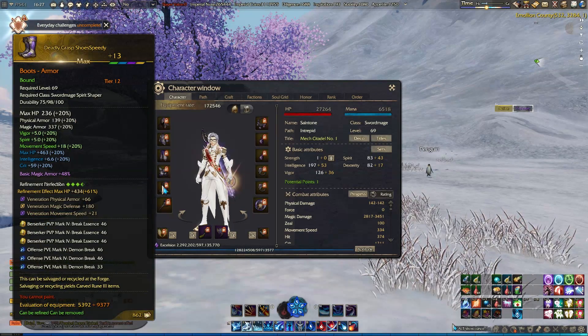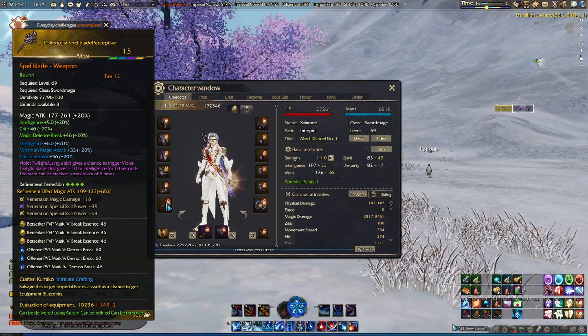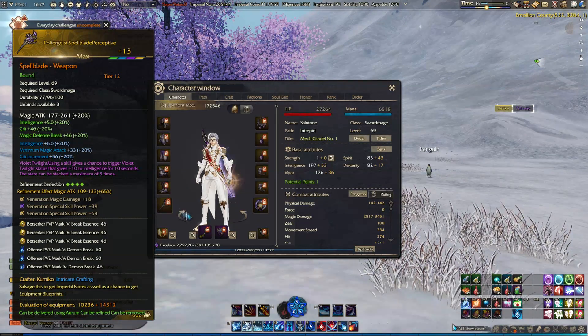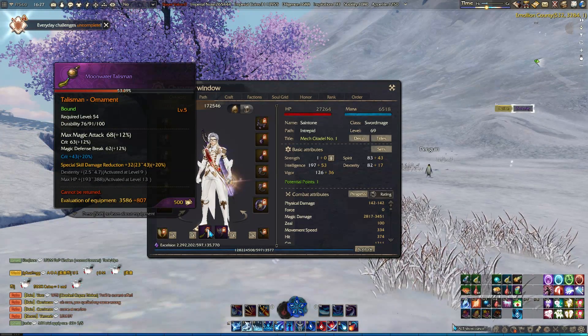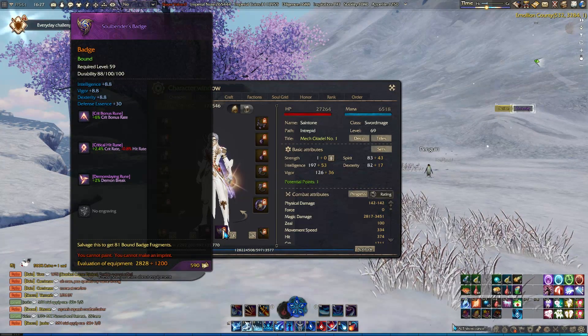Try to get a talisman that has crit or crit increment in the early levels. Magic defense break, zeal, and movement speed are other valuable stats to look out for. Win your badge with crit increment, magic defense break rate, or crit if you're lacking, depending on demon or break essence situation.